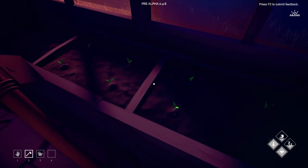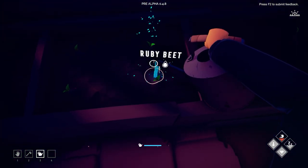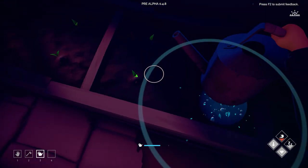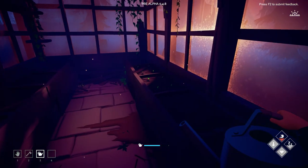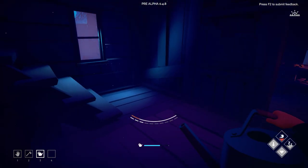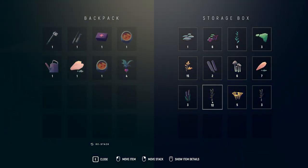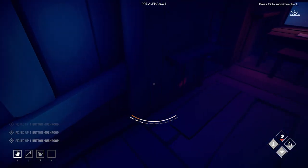We can quite simply replant most of these. That one plot gave us four beets but enough seeds to plant two more planters - so it's basically doubled itself. That's really useful. Let's make a couple more of those dishes with some mushrooms as well.